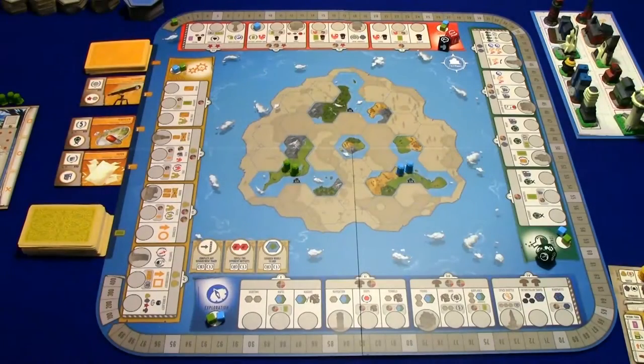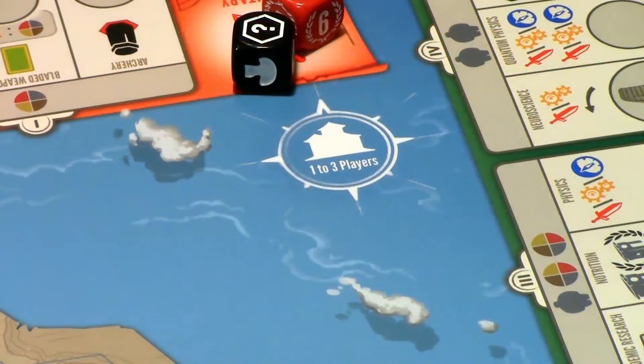Tapestry — let's get into setup. We're going to put out the main tapestry board, which is a really nice looking board with really cool rounded corners. Make sure you put the side up with the number of players you have. I have the one-to-three player side up right now because I'm going to be setting up a two-player game.